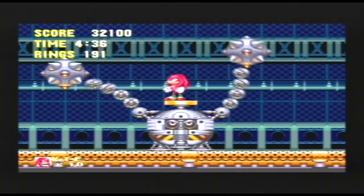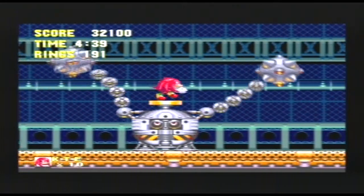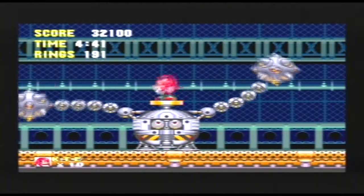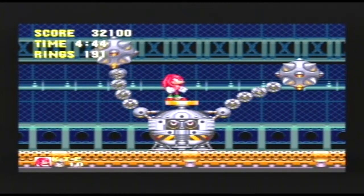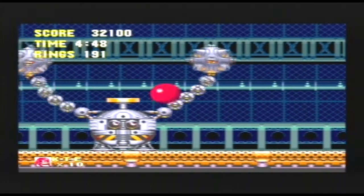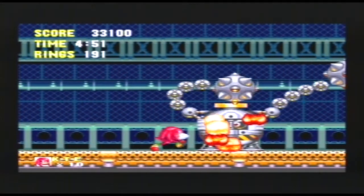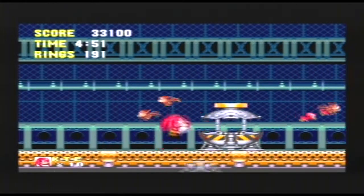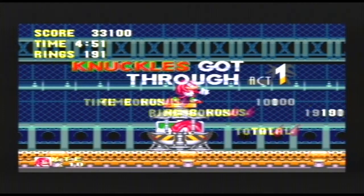Basically, you need him to hit himself. Just stand on his little thingy here until his eyes flash, and then just simply walk off. Honestly, it's not hard. This is boss fight simples 101. You just — there's like no effort to even beat this guy. He's a joke. Stop hitting yourself, stop hitting yourself. With that, Act 1 of Flying Battery Zone is complete.